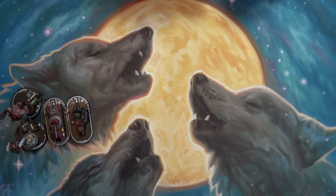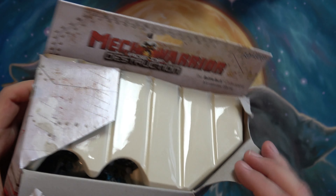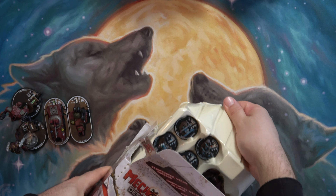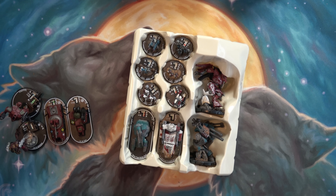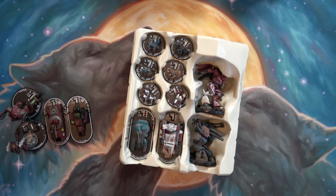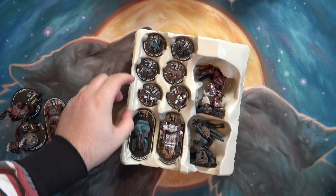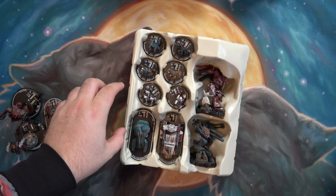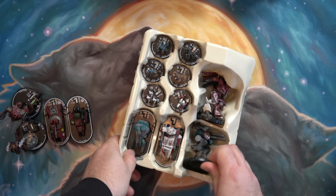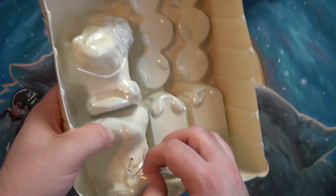There we go, got it open. So this is a two-player starter. Oh, that must be a manufacturing number or a lot number. So you get two tanks — one for each team — two mechs, and some infantry. Alright, let's start with the mechs. They use a twist tie.